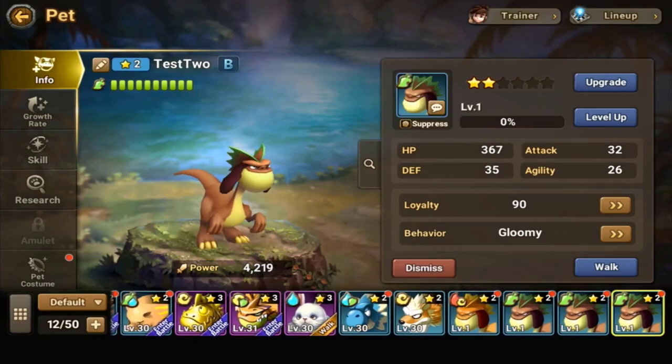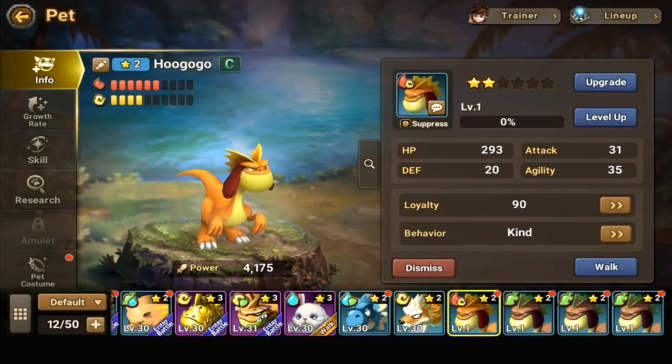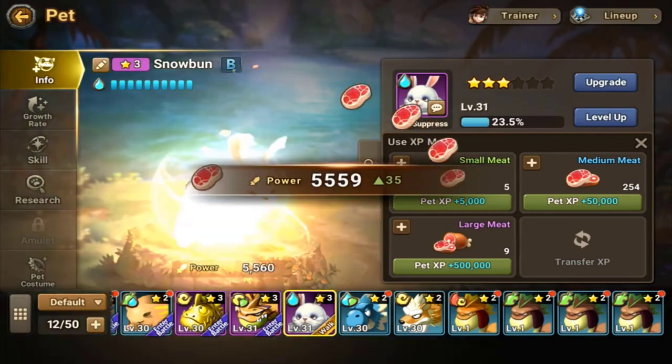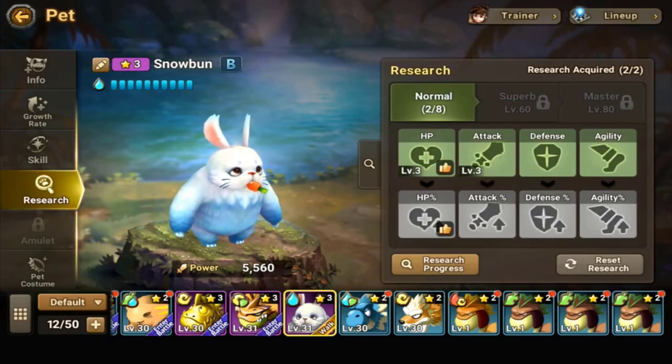If you run all wind, grass, and fire with no water, and you get paired against a bunch of fire enemies, you'll be in trouble. So you do want diversity in your party. As for how to level up your pets, it's kind of up to you. Personally, as soon as I level up I make them the highest level possible right away up to whatever percentage I can, and then I focus on research.